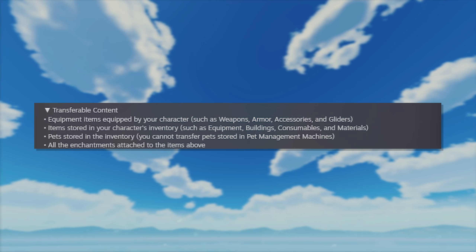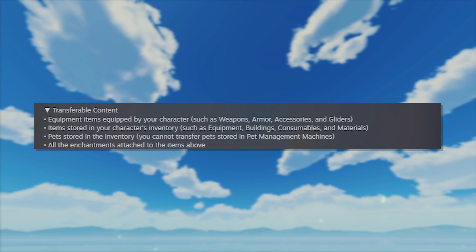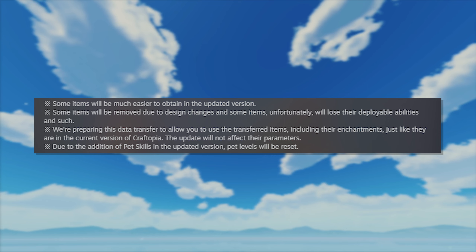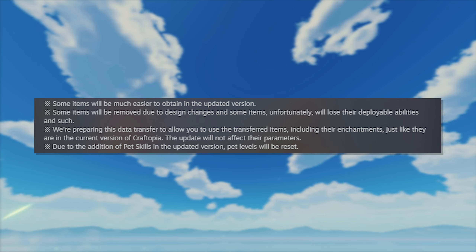Transferable content: Equipment items equipped by your character such as weapons, armor, accessories, and gliders. Items stored in your character's inventory such as equipment, buildings, consumables, and materials. Pets stored in the inventory — you cannot transfer pets stored in the pet management machines. All the enchantments attached to the items above. Some items will be removed due to design changes and some items, unfortunately, will lose their deployable abilities. We are preparing this data transfer to allow you to use the transferred items, including their enchantments, just like they are in the current version of Craftopia. The update will not affect their parameters. Due to the addition of pet skills in the updated version, pet levels will be reset.